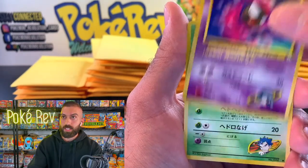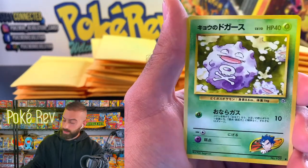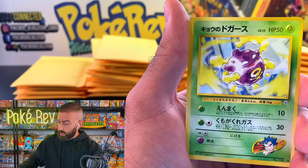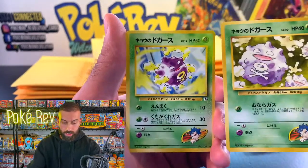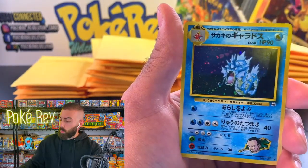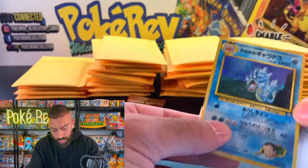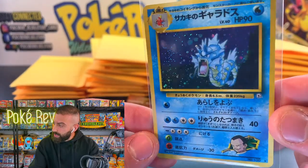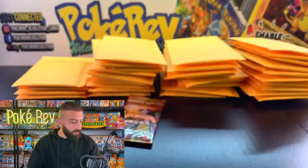Got the Doduo — putting that to the side in a penny sleeve. Then we got a Ghastly, Blaine's Charmander, Koffing and Wheezing, a Growlithe, and a different Koffing — in Gym Challenge you actually have two different types of artwork for a lot of Pokemon, so two different Koffings. Giovanni's Gyarados! One of the two different Gyarados in this set. Another Ken Sugimori artwork. Any Gyarados fans in the chat?